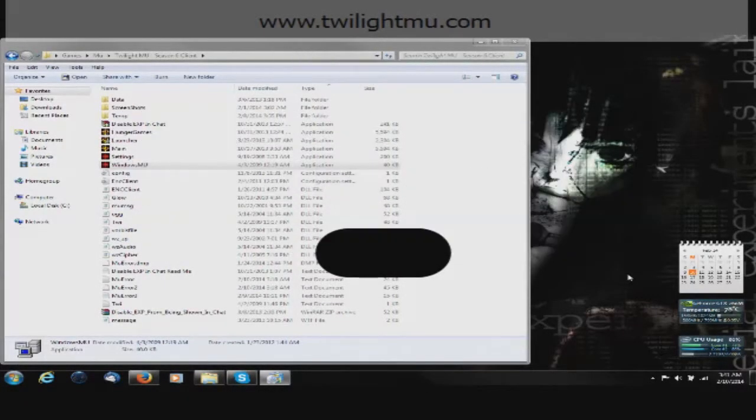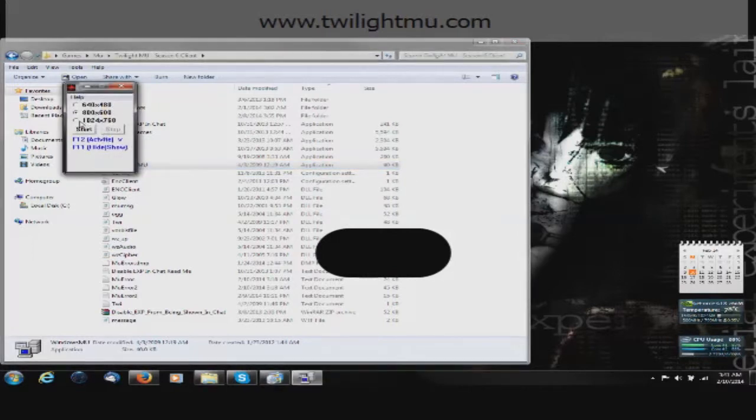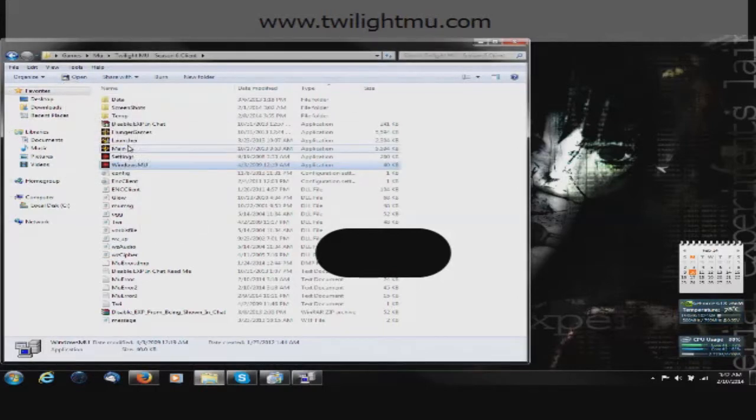Hello, this is The Forsaken from twilightmoo.com. Today I'm going to be showing you how to open multiple clients and how to get them all attacking. First thing you want to do is open up Windows Moo, select your preferred settings, then open up your client.